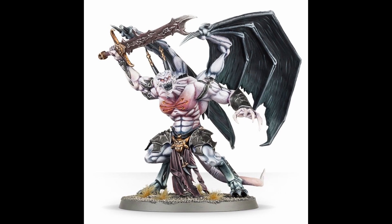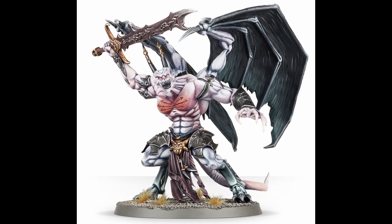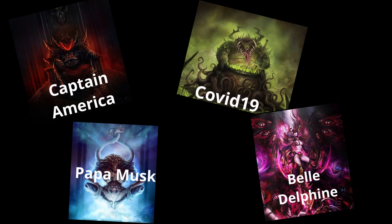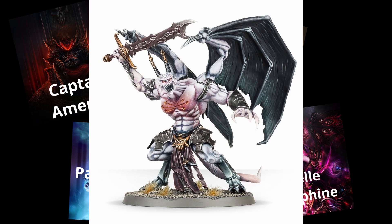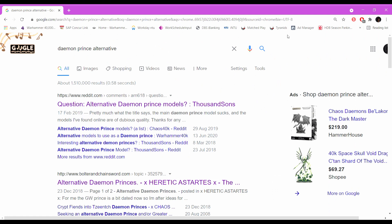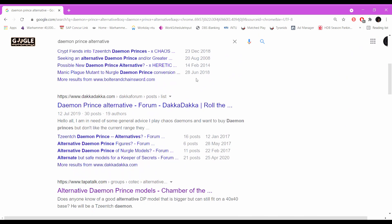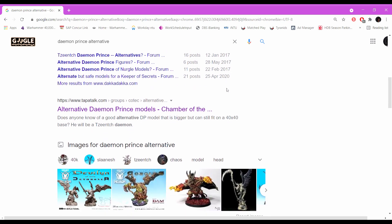In addition, he also kind of looks just like a generic demon, which is a bit of an issue because, as we know, there are 4 chaos gods, all with their own unique aesthetic and theme. And if you look at the current Demon Prince model, I'm gonna say that he doesn't really fit into any of those 4 themes. As a result, there are a lot of 40k players out there who are looking for alternative Demon Prince models that fit their chosen chaos god.